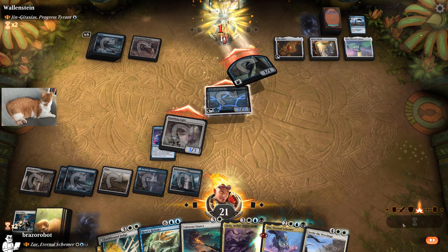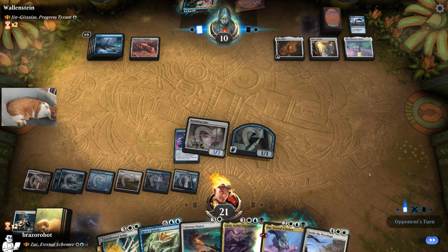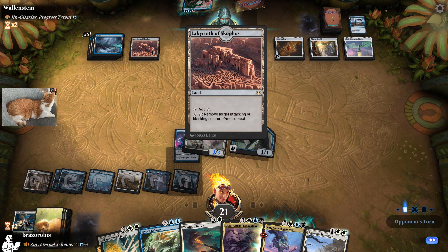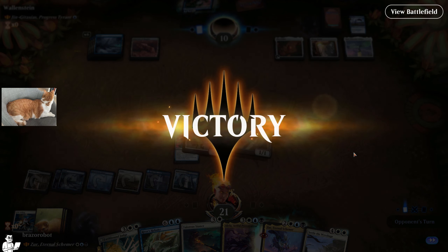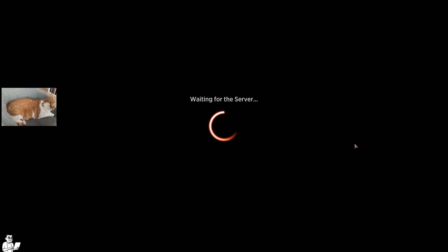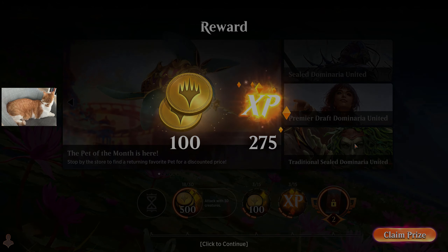Next turn we attack again with the Hall. They can hold up Labyrinth. Yes! Yeah! Power of Zur! First commander from Dominaria United and we are already crushing it, people. I hope you enjoyed it — if you did, please subscribe, leave a like and a comment. See you in the next video.